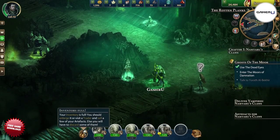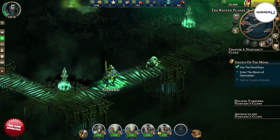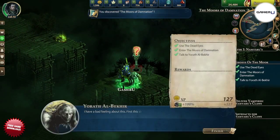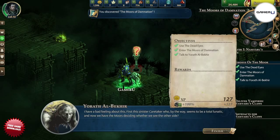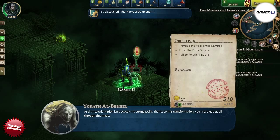It will begin right after you defeat the Jail Keeper boss and return Thussle to this point. Doing so will cause Thussle to activate the Deadeye contraptions in the area. Interacting with inactive Deadeyes will create light bridges that will allow you to cross into the Moors of Damnation to continue your quest. The bridges all deactivate immediately after you cross one and you will need to find another Deadeye to restart them.